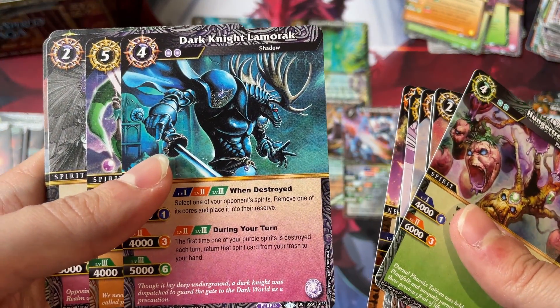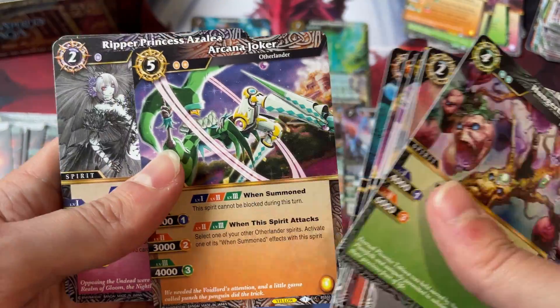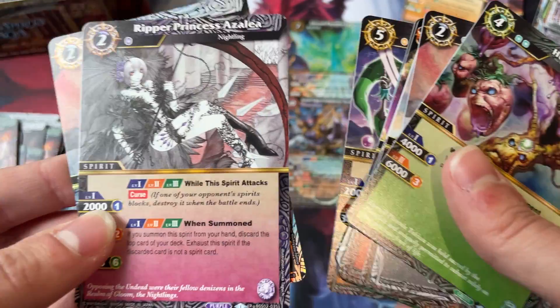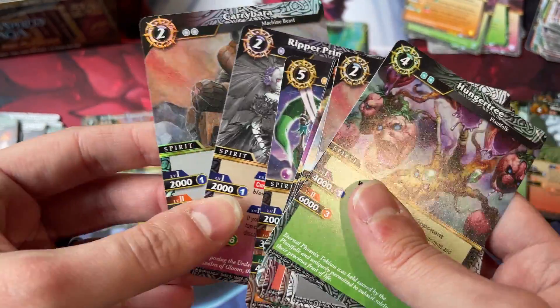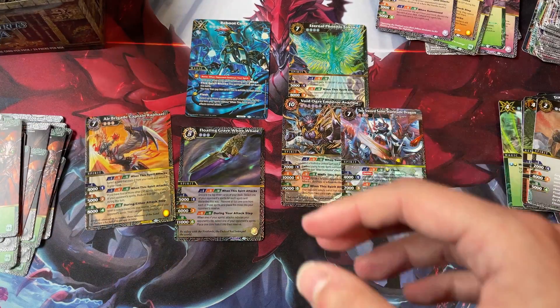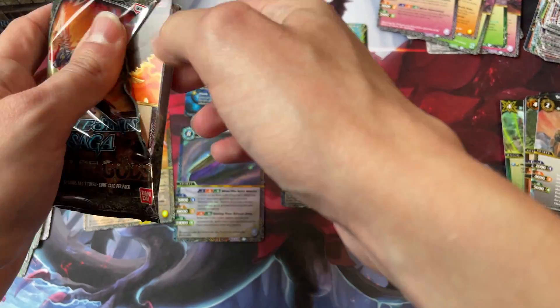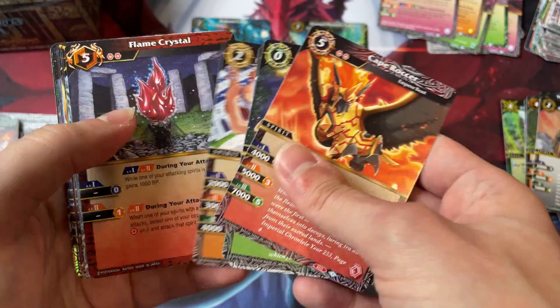Dark Knight Lamorak is a good uncommon for purple. Arcana Joker is going to be insane, I think. And Ripper Princess Azalea for our rare. I think we should be getting one more X-Rare at the end here, so let's see if that holds true.